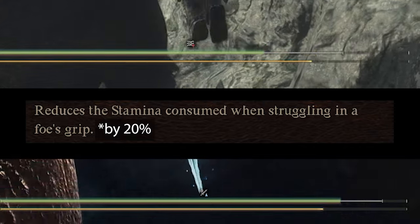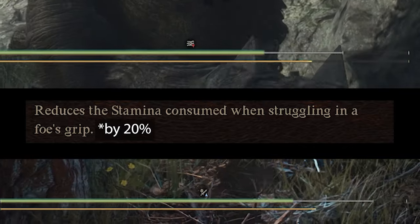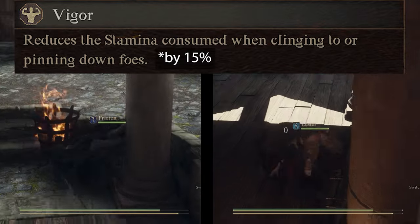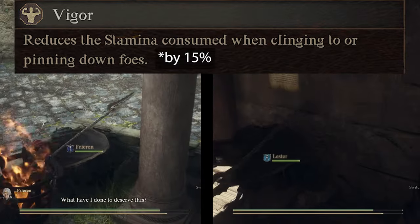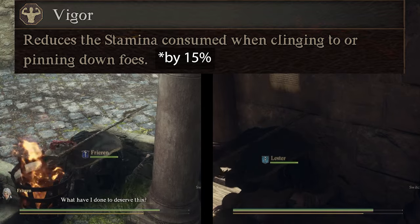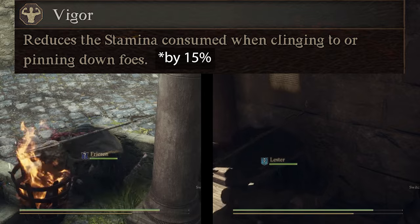Next is Poise, unlocked at rank 6. This augment reduces stamina consumption by 20% when struggling while grabbed. In my experience I can't break free from grabs fast enough to care about my stamina, so I don't think this augment is very useful. At rank 8 you unlock Vigor. Vigor reduces stamina consumption while clinging to or pinning down enemies by 15%. Just as with Fighter's Dominion, I rarely found a use for pinning down enemies, so I never really used this augment.